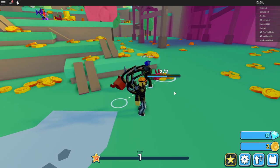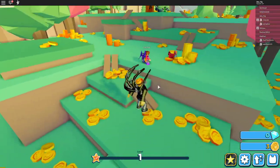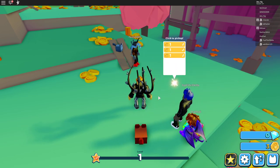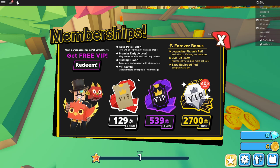It goes faster if you have other people helping you. Let's go check out what else is up here — there are gigantic stacks of money. I'm going to help this person right here. I don't think you steal money from the stack; you're just helping each other get more and more coins as you go. Down at the bottom right there's a star for memberships — you have options for two hours, three days, and a forever VIP.